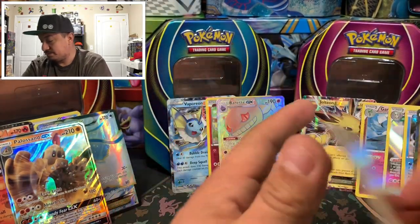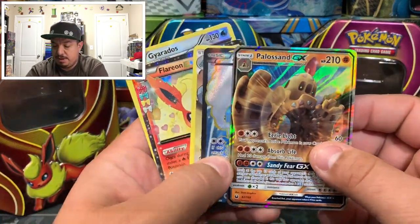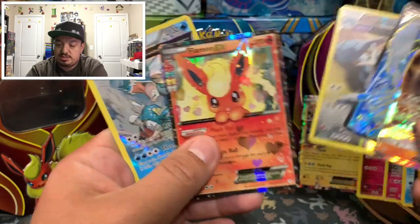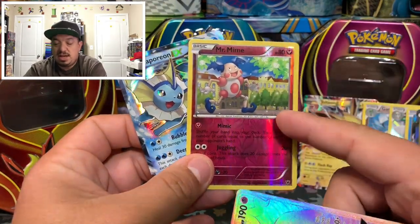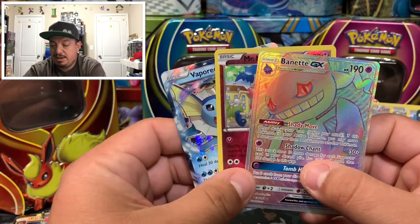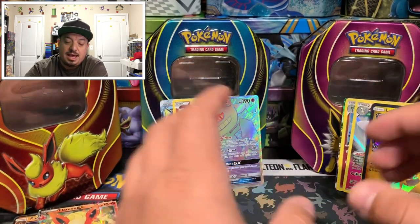Those are the pulls — that is what we got today. I say Vaporeon won with the hyper rare. Flareon got a full art and two holo rares. Vaporeon got just a reverse holo plus a hyper rare Lugia GX. Jolteon got three holographic rares and a prism card. It's between Vaporeon and Jolteon, but I'm giving it to Vaporeon. Let me know in the comments if you agree or think another tin won. I hope you enjoyed today's opening — thumbs up, subscribe, hit that bell, share the channel. I'll catch you on the live stream — have yourselves a great day!